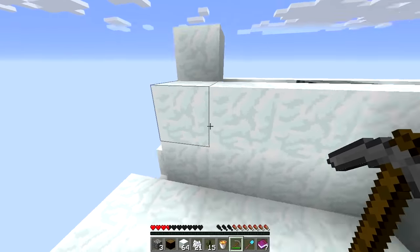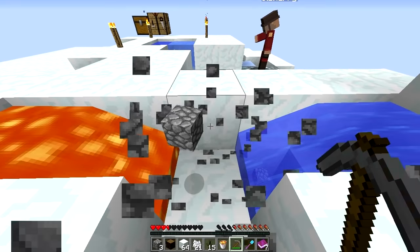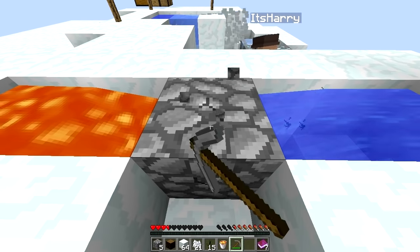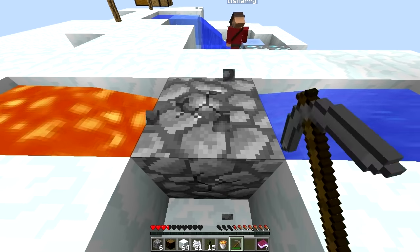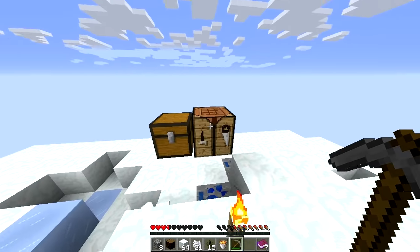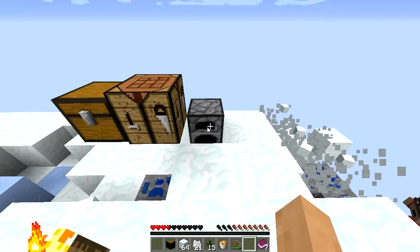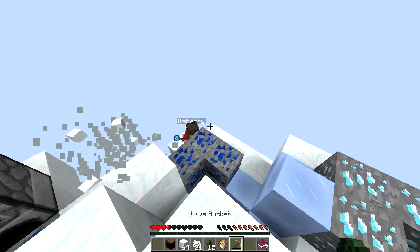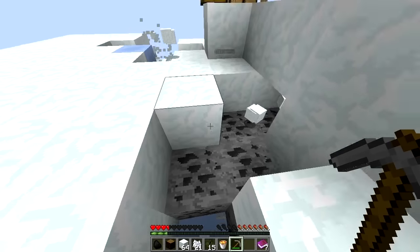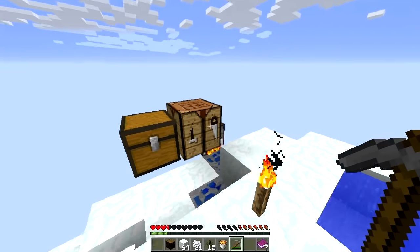We'll also need a furnace. Start mining the cobblestone again. I don't have a pickaxe — I'll do it. Give me the shovel. Teamwork, baby! Oh no, I broke the infinite water source! Fixed. Let me make a furnace — boom, there we go. Let's put in iron ore. Do you have coal? No, I'll get coal myself, you lazy. We got coal, there we go.